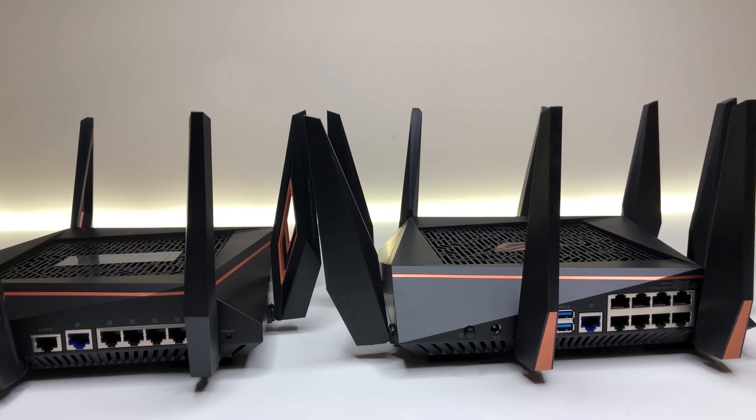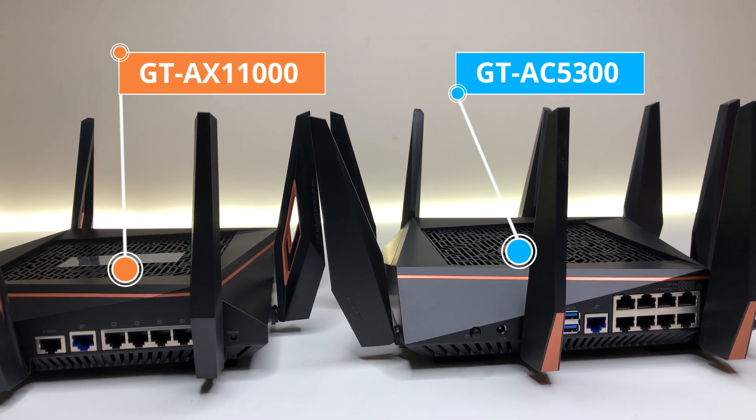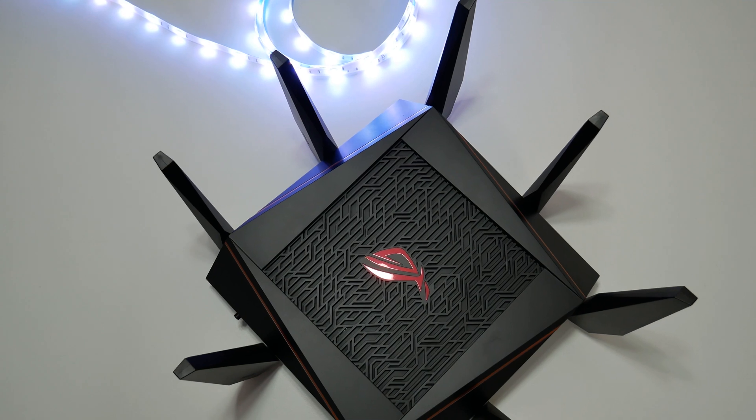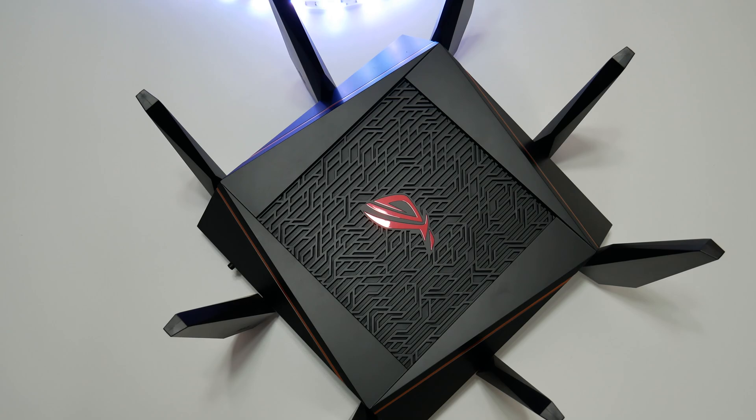Now let's talk about the design and features. The ASUS ROG Rapture GT-AC5300 resembles the new GT-AX11000 Wi-Fi 6 router. The overall body dimensions are huge, measuring 2.4 inches tall and 9.5 inches wide without antennas, and it weighs 3.8 pounds.